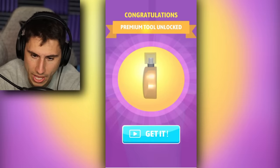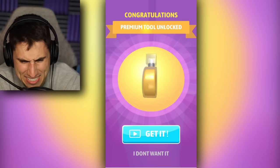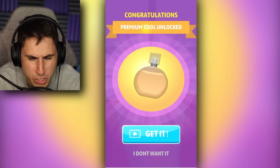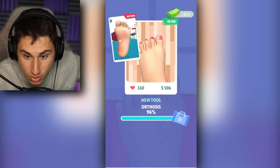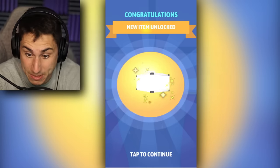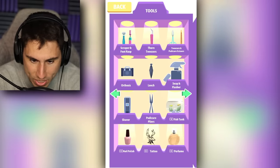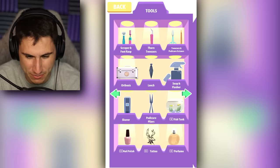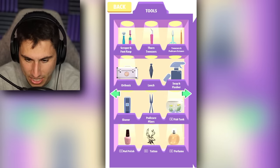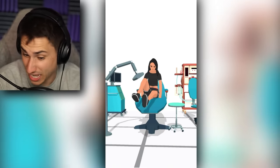I unlocked a premium tool — it looks like cologne or perfume. I don't want it. The celebrity gave me a lot of money and now I unlocked a new main tool called orthosis. I don't even know what that is — believe it or not, I am not a foot doctor. Let's go back and start this patient, and I have a feeling we're going to learn what orthosis is.